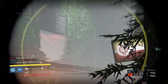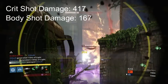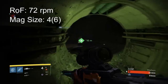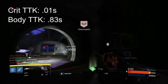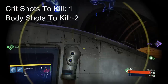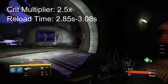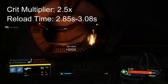Let's start with the Thousand Yard Stare. It deals 417 crit shot damage and 167 body shot damage, with a rate of fire of 72 rounds per minute. It has a mag size of 4, or with Field Scout it goes up to 6. Its crit time to kill is .01 seconds, its body time to kill is .83 seconds, its crit shots to kill is 1, and its body shots to kill are 2.